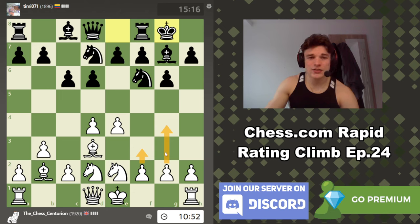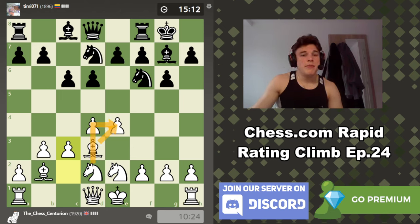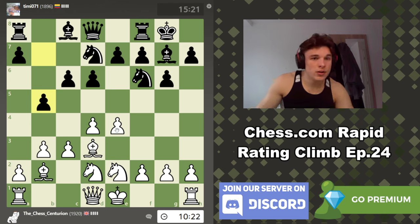If we go f3, he might try e5, and if e5 comes I want the c3 move to defend my center. We could go f4 to control the e5 break, but that sacrifices control of the g4 square. So I'm going to play c3 to massively overprotect my e4 pawn. Then he plays b5 — we don't even have to castle queenside.